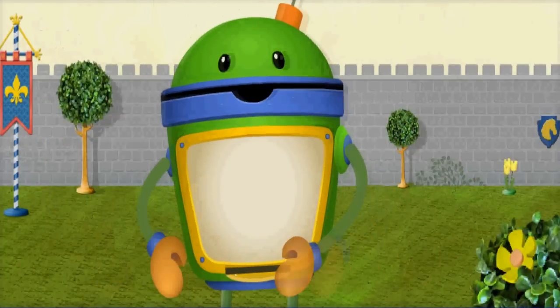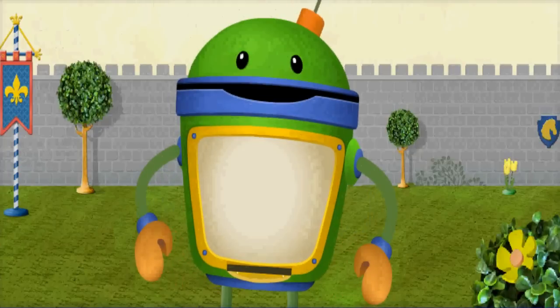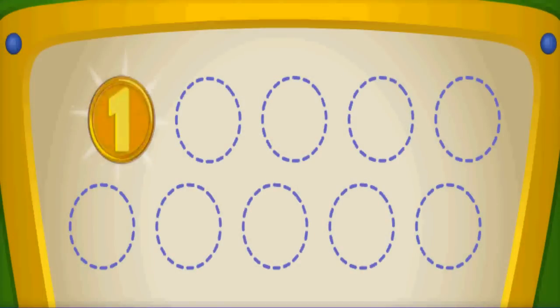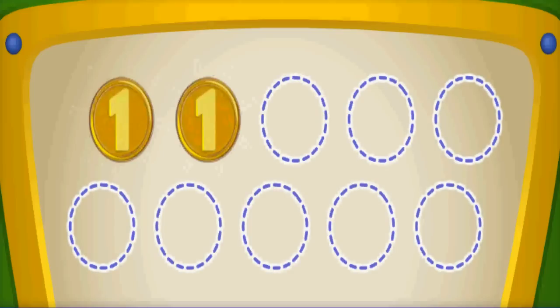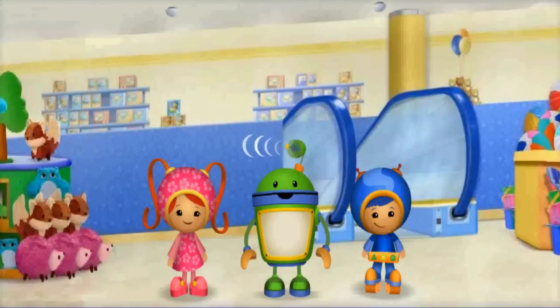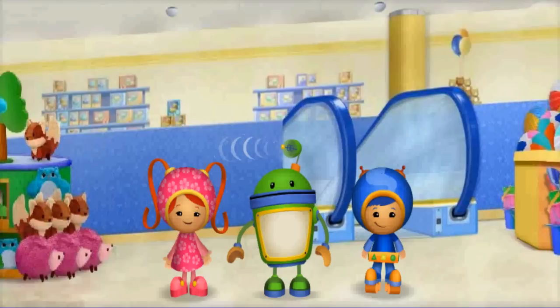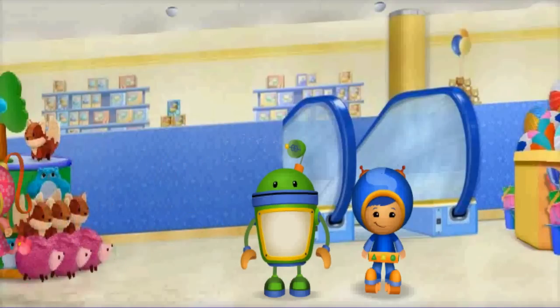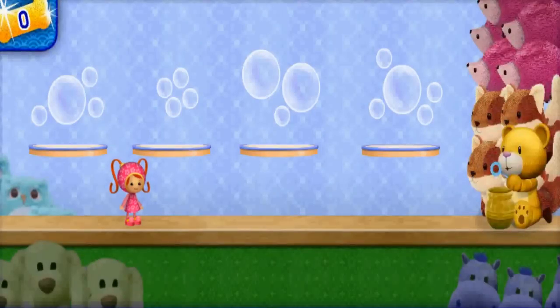Let's check my robo coin counter to see how many coins we still need to find. Look! We found one, two coins. But we still need eight more Umi cents to buy Sparkle Pup. Let's keep looking for coins. My robo radar detected some coins over by those stuffed animals — I'll get those coins! Come on, Umi friend!